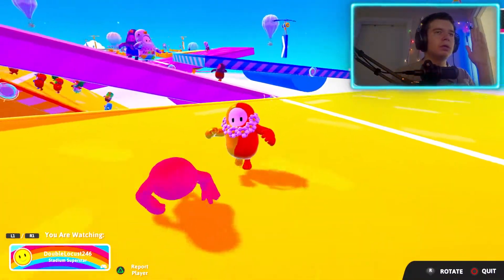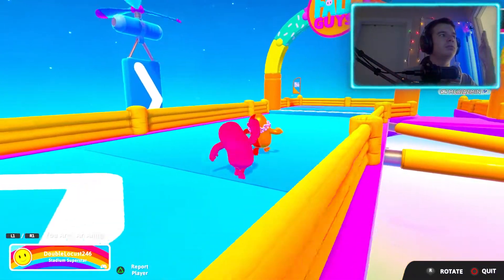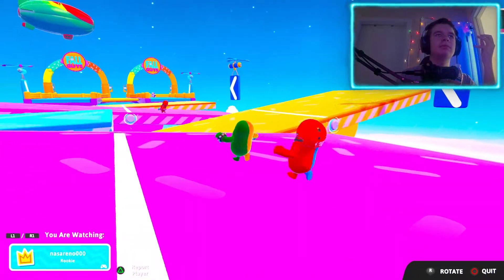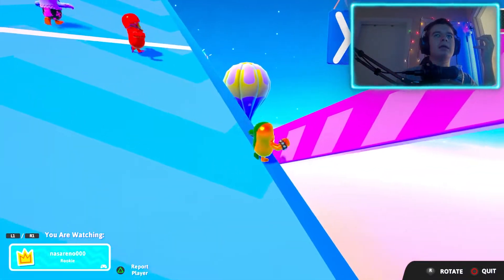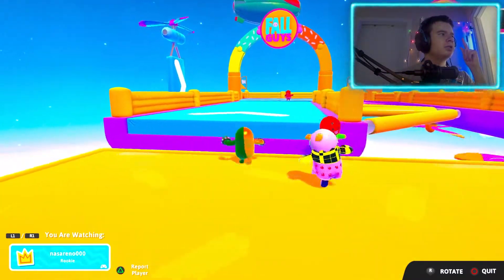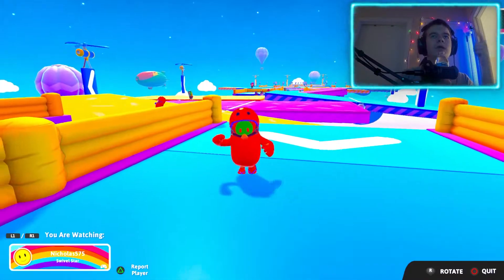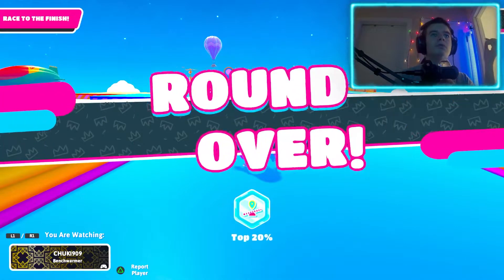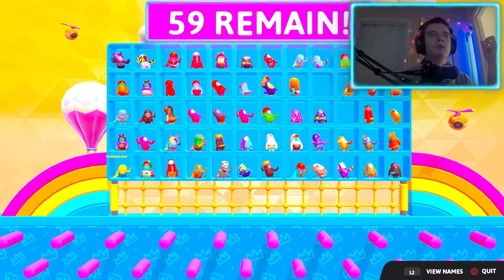Once a creator code gets introduced to Fall Guys, I will get my supporter creator code. Whenever someone buys something with show bucks or buys a pack and sends me a screenshot in my Discord, I'm going to add them to my friends list. I'm also going to add people who donate to me or when I get members.